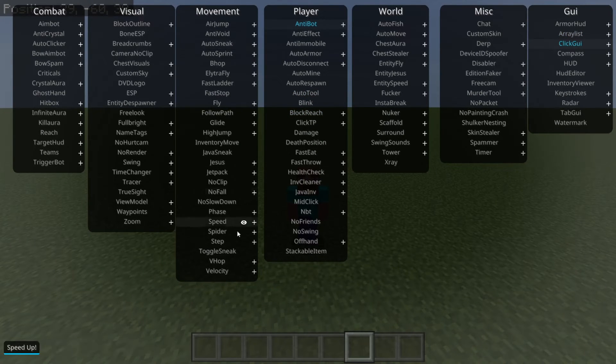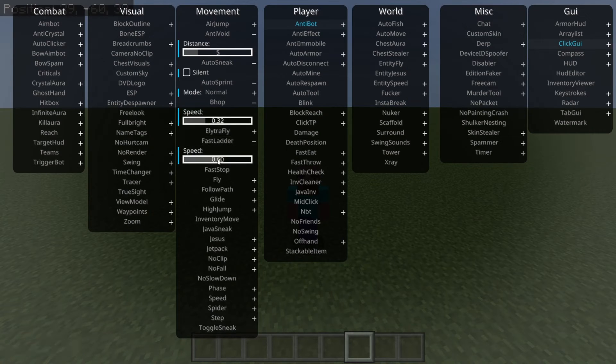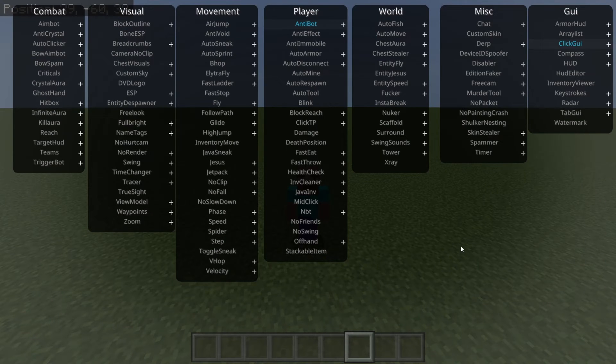On all of these options that have a plus next to them, you can right-click on them and they'll allow you to customize them a little. Most of them don't have a lot of customizations, but it will allow you to do some more fun stuff. Most of these should also be pretty self-explanatory, and if you still don't really get it, you can hover over them — in the bottom left-hand side you'll see a little explanation.